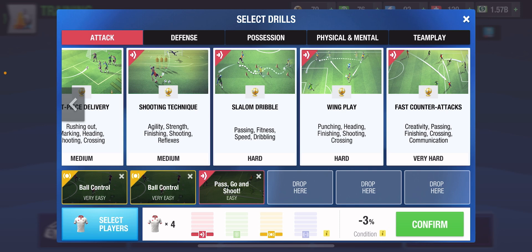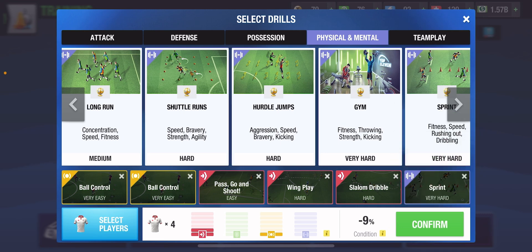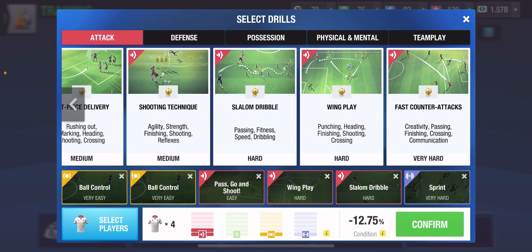Next up we are going to be using Wing Play. Wing Play is something that you will have to decide on, and I will let you know how you can decide on this one — it is going to be optional. After Wing Play we are going to be using Slalom Dribble, and after that Sprint. Sprint improves fitness, speed, and dribbling, and Slalom Dribble also improves fitness, speed, dribbling, and passing.